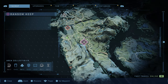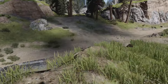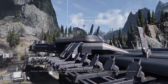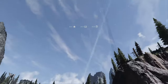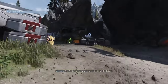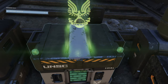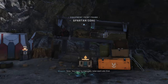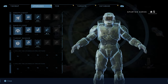Follow the path and the beam of light towards Ransom Keep. Jump in and note: do not interact with any of the objectives in this base — interacting with them will cause you to lose your invincibility. Only grab the Spartan Core and leave. You can kill enemies and that's fine, but if you interact with the silos or try sabotaging repair bays, you will lose your invincibility. Get the Spartan Core and head to the next one.